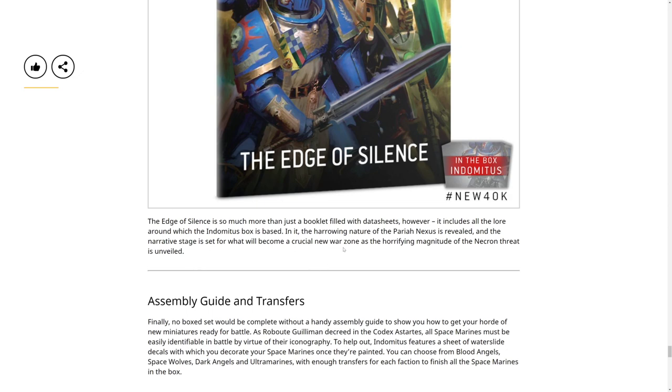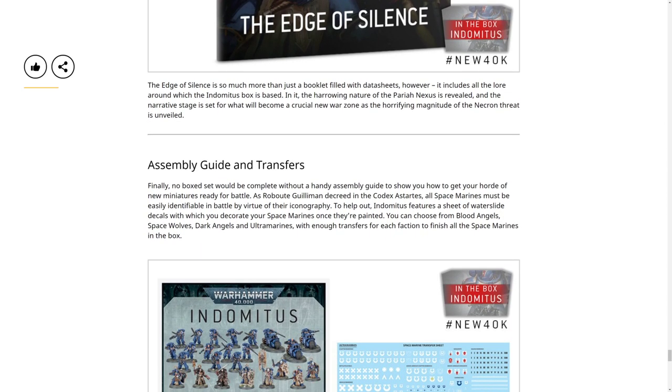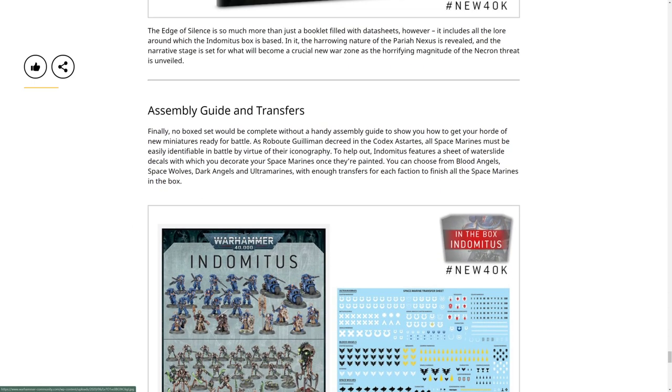The harrowing nature of the Pariah Nexus is revealed and the narrative stage is set for what will become a crucial new war zone as the horrifying magnitude of the Necron threat is unveiled. Finally, no box would be complete without a handy assembly guide showing you how to get your horde of new miniatures ready for battle. It also features a water slide decal sheet - I never use decals actually, but they're there.